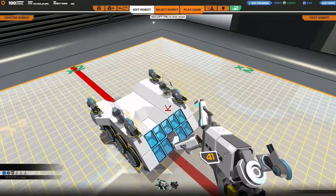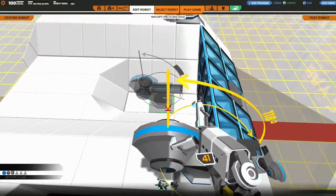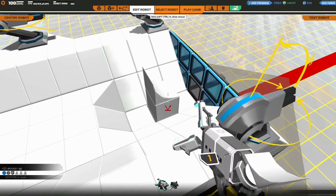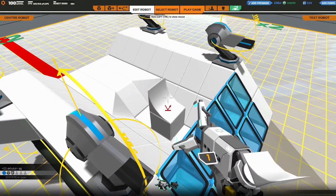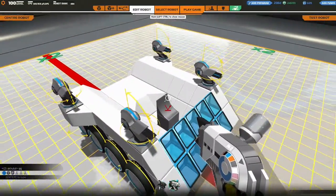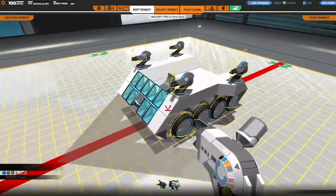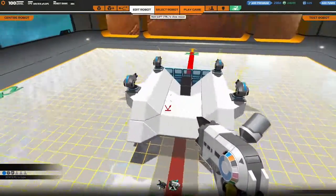And that's pretty much it. A little something I'd like to add, since there is no pilot seat anymore, is pretty much take a regular block and this new curvy bit — and there you go, you've got a seat.